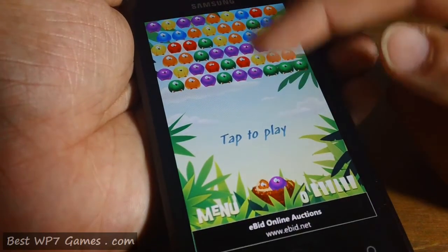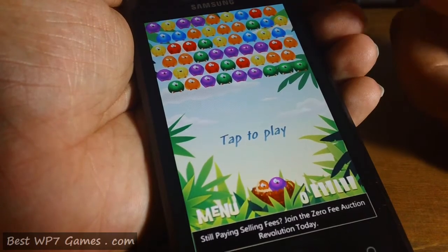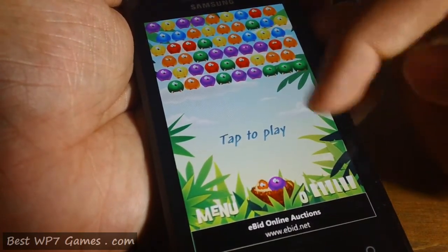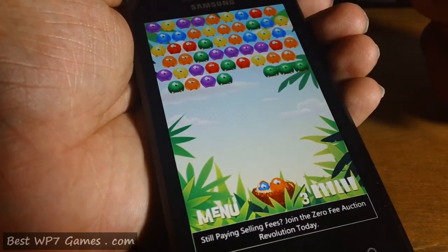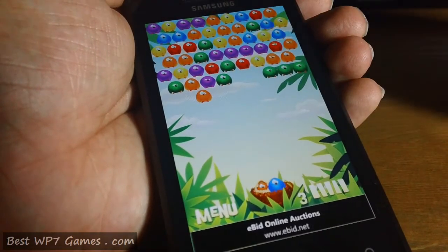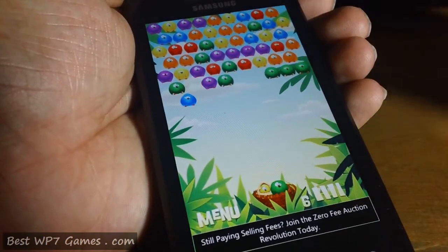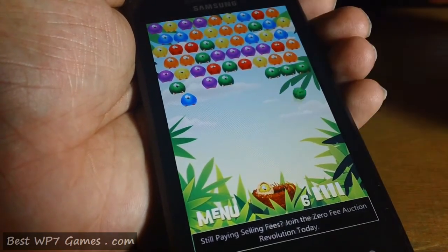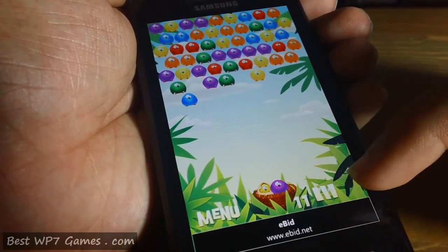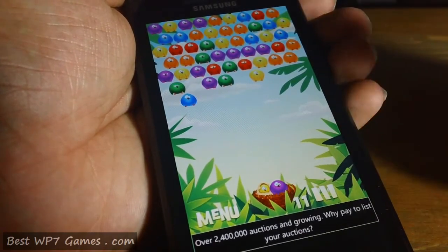The idea is to get three of the birds together so they'll pop — kind of like Bubble Breaker but with a little twist. You can see there are three green ones; it doesn't burst until you send a green one over there. You just aim using a finger. It's quite colorful and there's a small timer — once that finishes, the birds will come down a level.